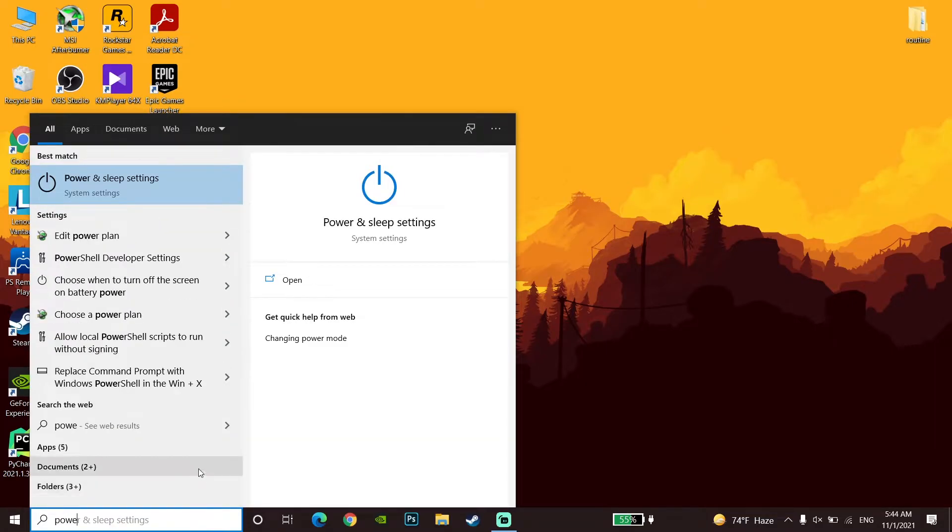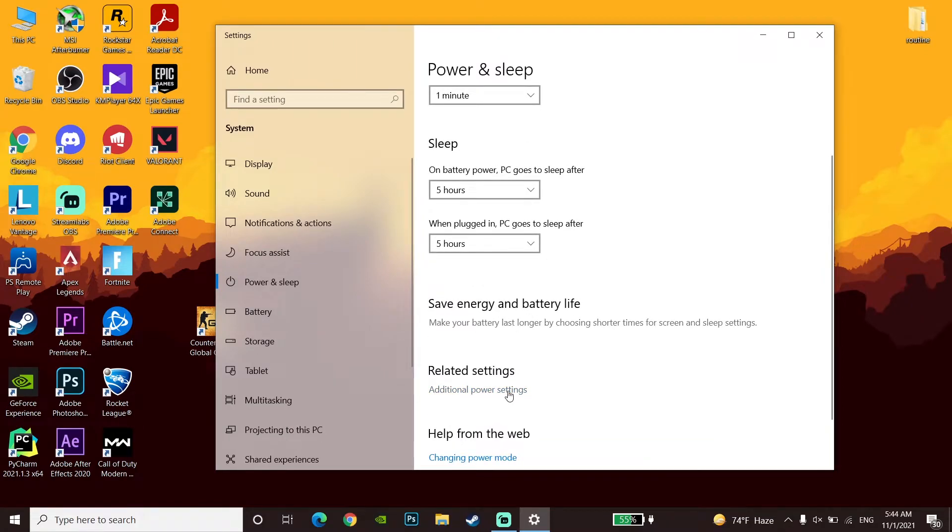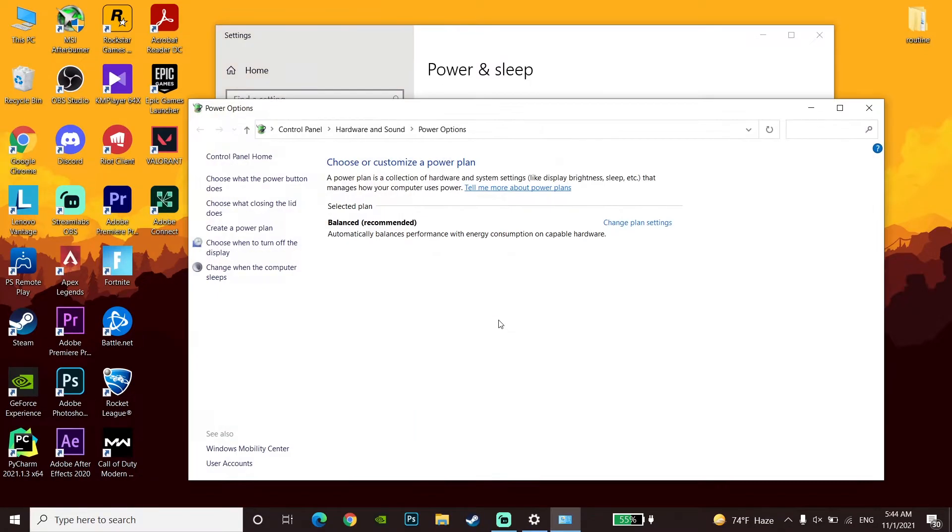If that didn't help, type 'Power Settings' and go to Additional Power Settings. Check the High Performance option. Note: on a laptop you may not see a 'High Performance' option here, but on a desktop PC you should see it. Change your power mode to High Performance to increase your PC performance.